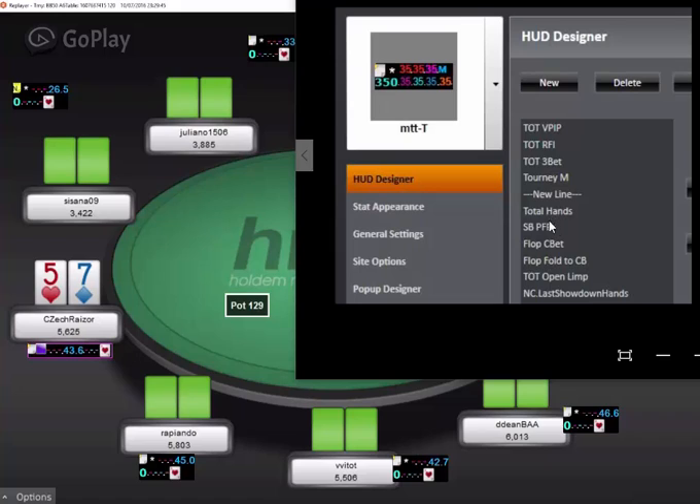I was told that you try to keep a very simple heads-up display, and I'm not sure if this stat is worthy of being on a simple heads-up display. That being said, if you find spots where people are raising 100%, then of course you can just crush them. So maybe it is worthy of being on there.